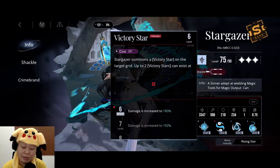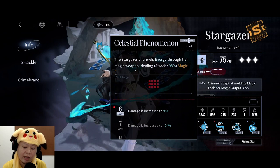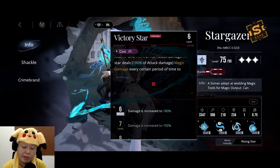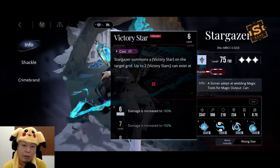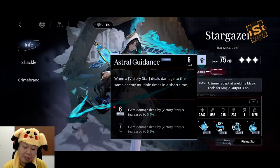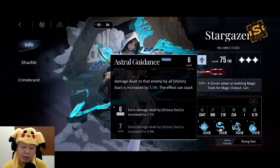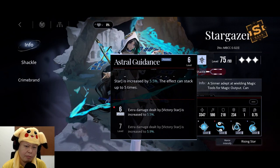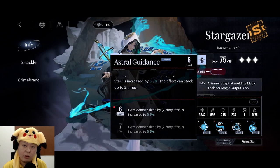Her clone basically has 30% of her HP and 100% of her attack damage, and it will deal 180% attack damage on a certain period to enemies in a 3x3 square around it. It is actually quite strong. The normal attack is only 98% of the attack, so it is kind of like 100% attack damage here — worth about 2 normal attacks, and it is AOE. We can put at most 2 of her clones on the map.